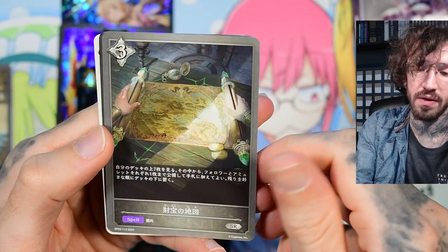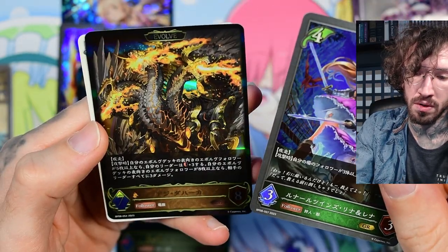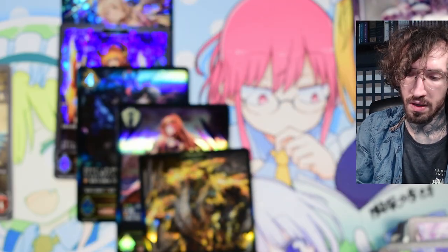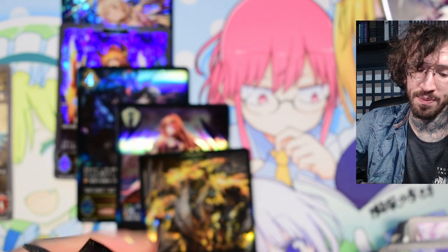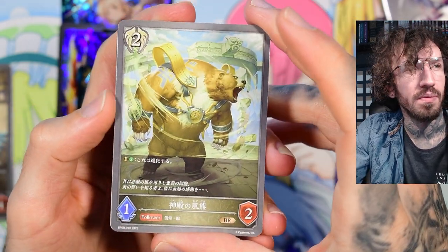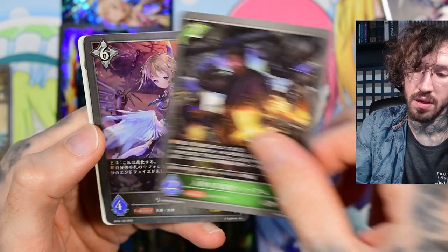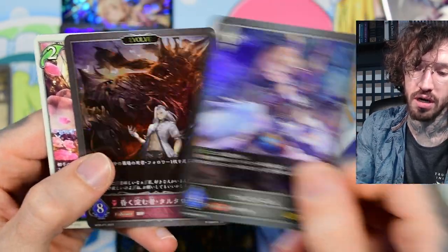Can we get at least the LG version of Nephthys? Oh, that's not her, but it's a cool red-headed dragon. So one last LG — a big big bad bear. And another GR! Okay, double GR pack!